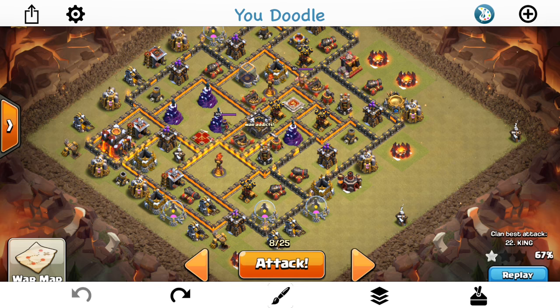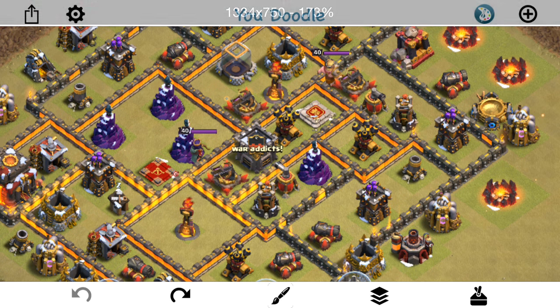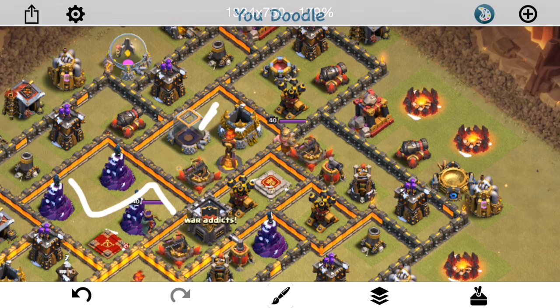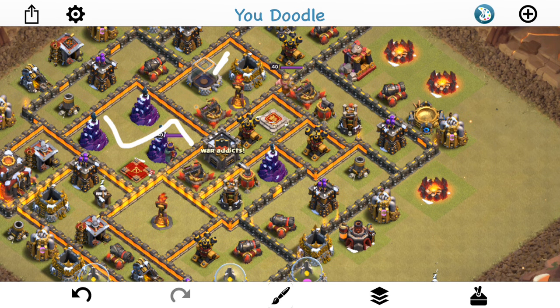Let's talk about where the traps are, because we have had a scout on this. This is a pretty serious war, so it's important that I have a good shot at getting a three-star, which I think I do. We got three Teslas in here, and one Tesla kind of up here. And then we have a CC of baby dragon, a witch, and some goblins, I believe. Nothing too concerning — I think that all works out pretty well in terms of my plan.